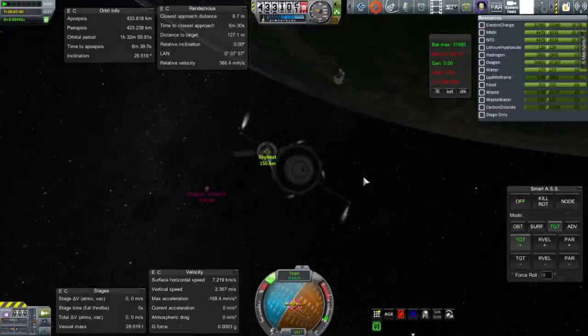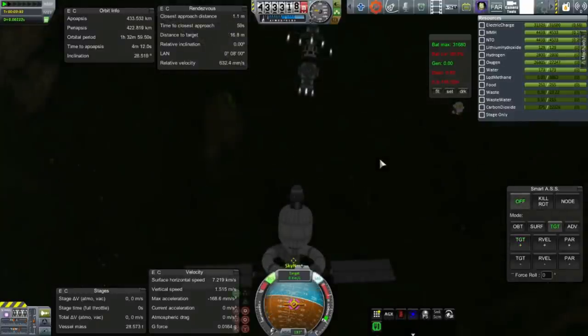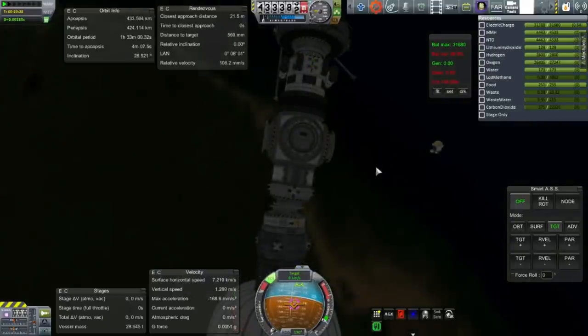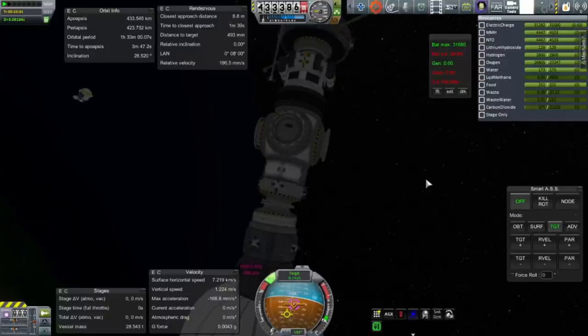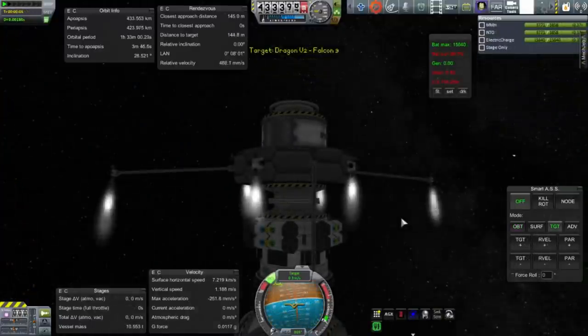Next order of business: moving the docking adapter into dock using the module tug. The module tug has extreme amounts of delta-V — all it's got is the remote controller, fuel, RCS ports, and docking ports. It's basically just a bundle of fuel. Aiming for that port there, this docking adapter will add a grand total of four bonus ports to the station, as long as our craft aren't too bulky. And now the module tug moves itself away.